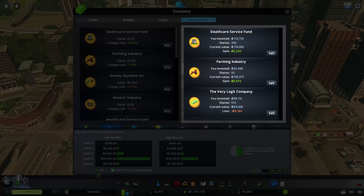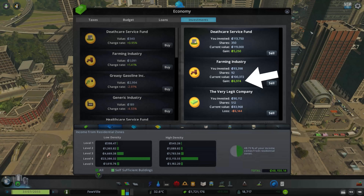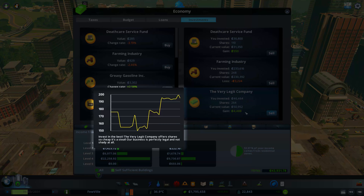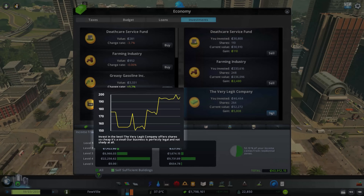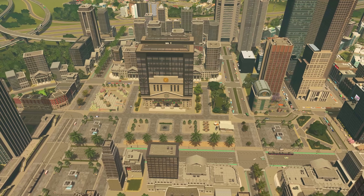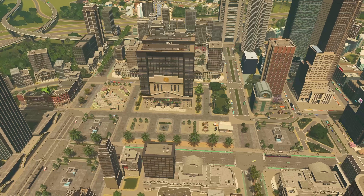Investments are a new way to bring cash into your city, but just like real life they do come with a certain amount of risk too. The stock market is tied to the simulation and what happens in your city, for better or for worse. So if your money is tied up in stocks and you experience an emergency, you may not have the money to hand to help, and not only that, the stocks may very well drop. So it's important you keep your eye on them.